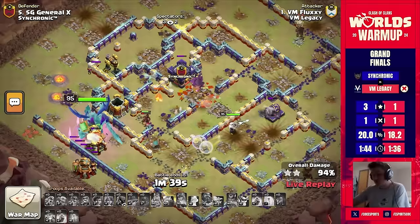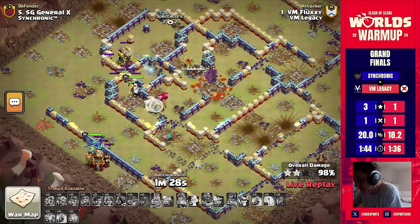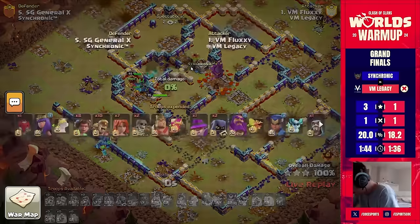It always looks so close when the defenses come back from the overgrowth spell, like waking up again — and then suddenly everything disappears. Really nicely done by Fluxy getting the three star, which they needed to somehow have a chance of coming back with a miracle defense. But it's now back to Sochronic on the other side.